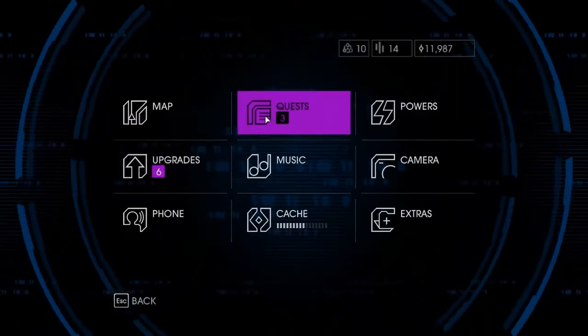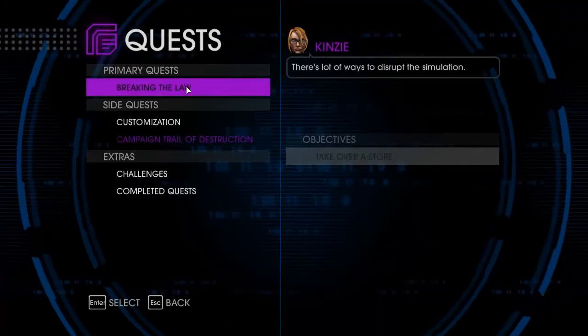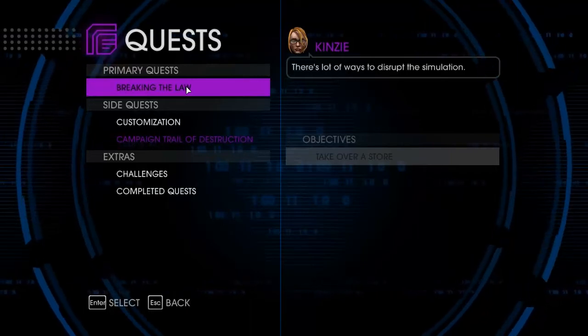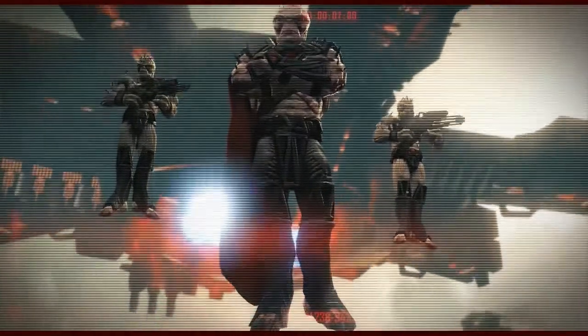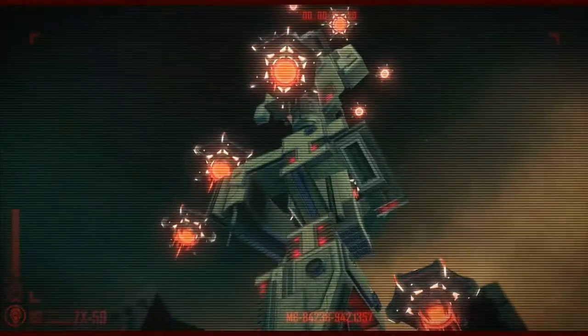Let's see what we got here in Quest, see what we can do. What is going on here? Breaking the law — there's a lot of ways to disrupt this simulation. If Zinyak wants a fight, we're going to bring it to him. Taking down this simulation will wreak havoc on all the Zin systems and help us locate our friends. There's plenty to do to overload, disrupt, and generally break the whole damn thing, so let's start small.